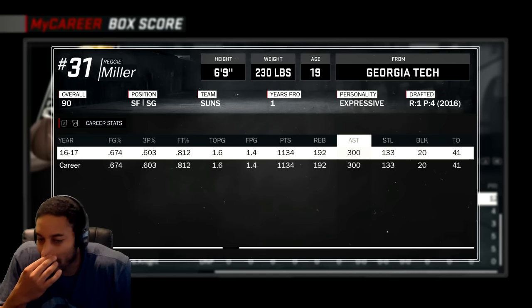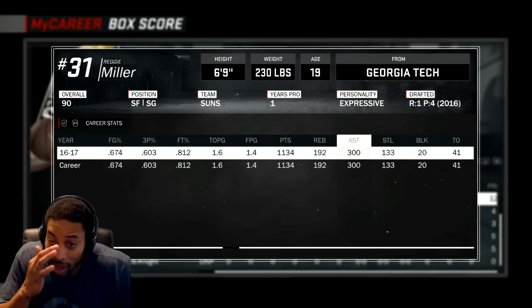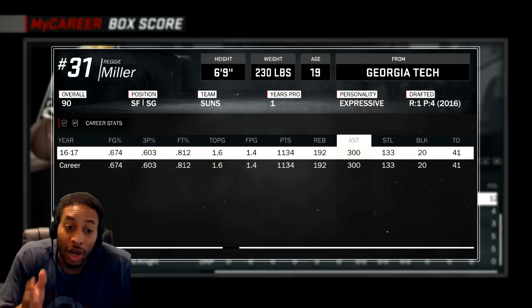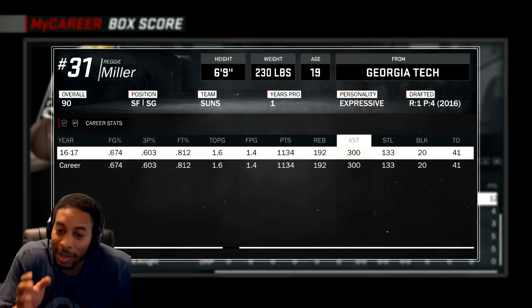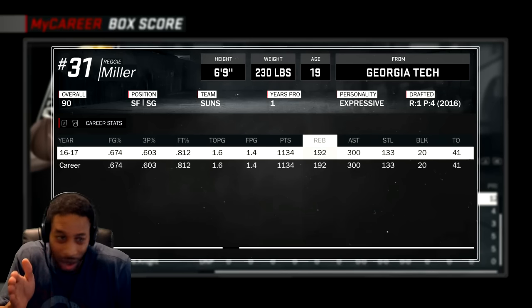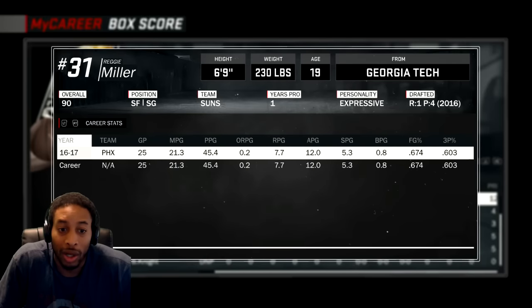There was probably some ambiguity as to what diamond was. I don't know if other people got it faster — maybe it's different for different positions — but I think if you're not a playmaker, it's 300 assists in 25 games. I just unlocked the badge and you can see I got 300 assists on the head, and this is 25 games played.